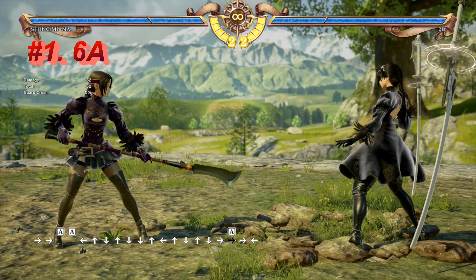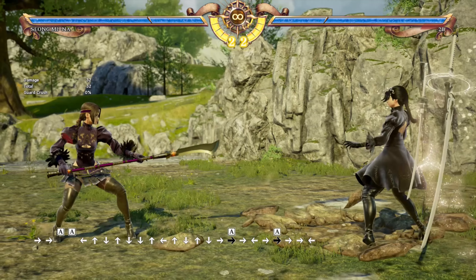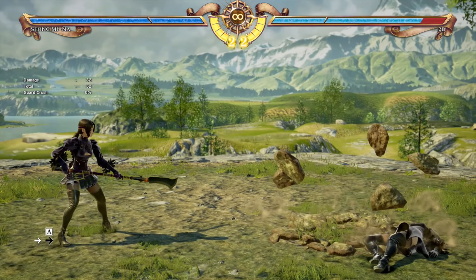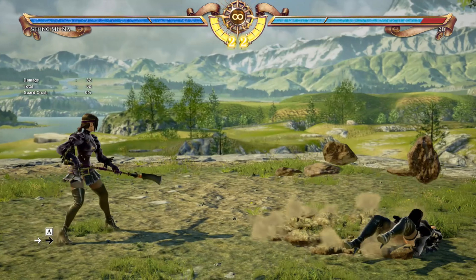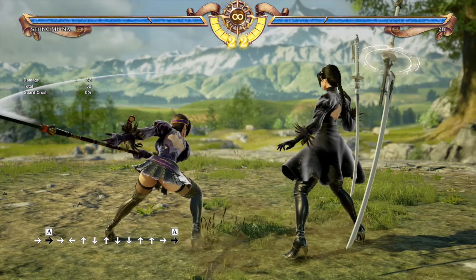Move number one: 6A. This move is an utterly fantastic high tracking move — a high horizontal move. It has really good range, so even at the start of the round on most stages you can end up just smacking the opponent. Anytime you think the opponent's going to sidestep, smack them with 6A.